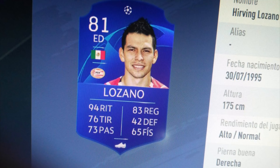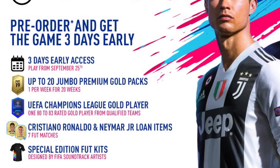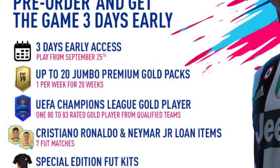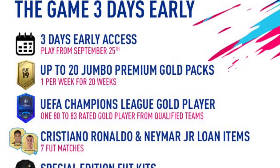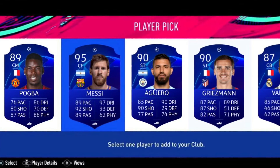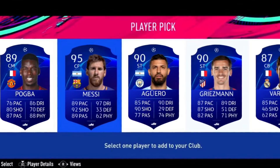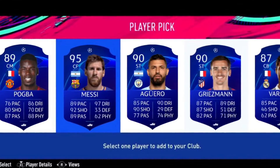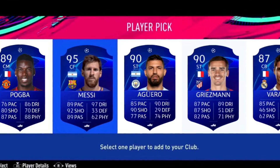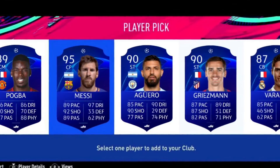To be eligible for the UEFA Champions League gold player pick pack, you had to have pre-ordered the Champions or Ultimate edition of FIFA 19. A player pick pack gives you five players — it's kind of like a FUT Draft where five players pop up and you get to pick one to keep in your club. The description says it includes a player pick with a selection of five untradeable gold players from the UEFA Champions League group stage, of which you can choose one. These players are untradeable since it is a pre-order feature.